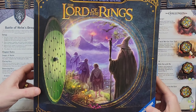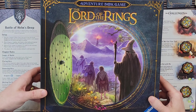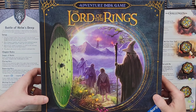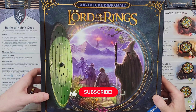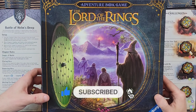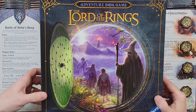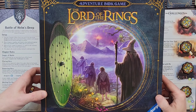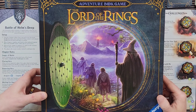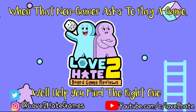That is chapter six, Battle of Helm's Deep, for the Lord of the Rings Adventure Book Game from Ravensburger. If you have enjoyed these videos, it would mean the world to me if you would hit the like button, subscribe to the channel, and hit the bell icon — that means so much to us here at Love to Hate and lets us know you appreciate the hard work we put into these videos. Chapter seven will be coming out soon and you'll want to be notified when that drops. I'm Lance, and this is Love to Hate — where we try to bridge the gap between gamers and non-gamers. We'll catch you next time.